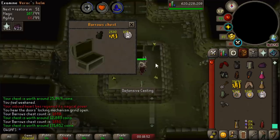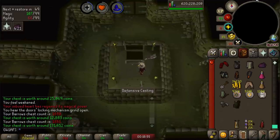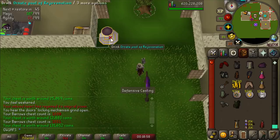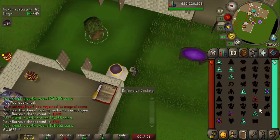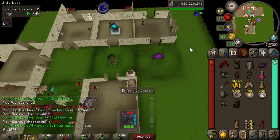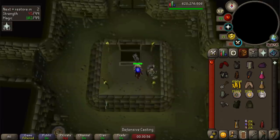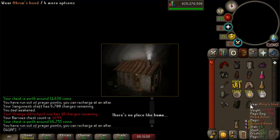Verac's Helm now — wait a minute, have we gotten like a lot of Verac's pieces? It's the skirt, the brassard, and the helm in the past 62 barrows chests. If we just get that flail, we'll have a full Verac's set in under 100 chests, come on. We just got what is objectively probably the worst item you can get — the Ahrim's Hood. Not that it's a terrible piece of equipment — it's got some pretty decent mage bonuses, almost the same as Ancestral, just two less and no magic damage. But it looks ugly.